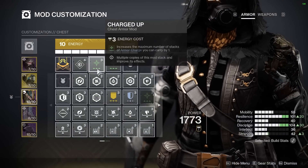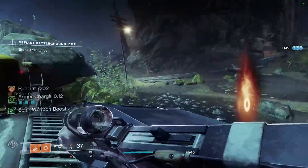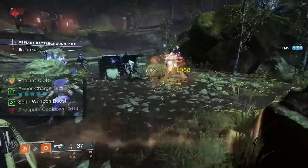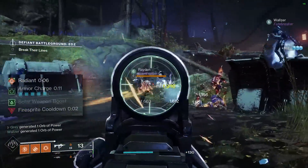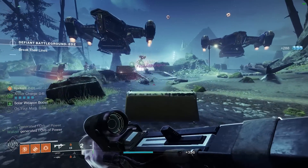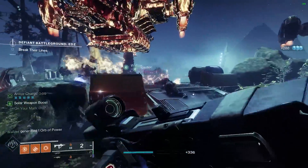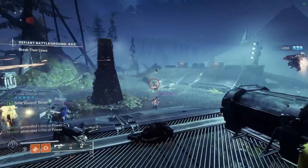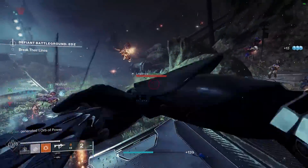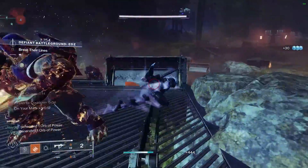For our chest, we are taking two copies of Charged Up. Each copy increases the amount of armor charges we can hold by one, raising our cap from three armor charges up to five. You can get away with running a single copy here if you want and use any other mod instead. Our leg armor is where we finally get to put those armor charges to use. We will take Solar Weapon Surge, which grants us a 10% damage increase to all of our solar weapons as long as we currently have armor charges. This lasts for 10 seconds per stack of armor charge, so at base with five armor charges, this buff will last for an insane 50 seconds and can be constantly refreshed by picking up more orbs.